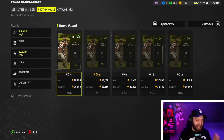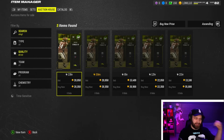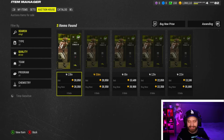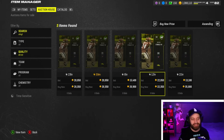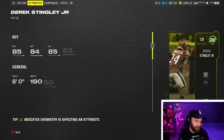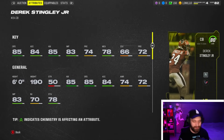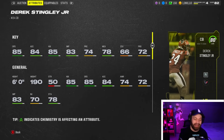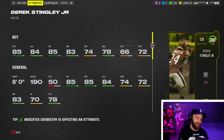The first budget beast I wanted to start with is this 80 overall Headliners Derrick Stingley. On MUT.gg he's going for around 15k, which I think is a perfect deal. I think he is the best budget corner option you can get in the game right now. For 15k you're getting a Derrick Stingley with 85 speed — 86 is the highest in the game currently.